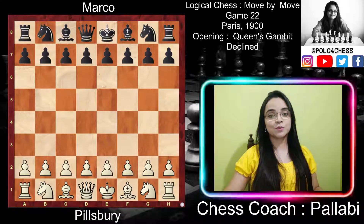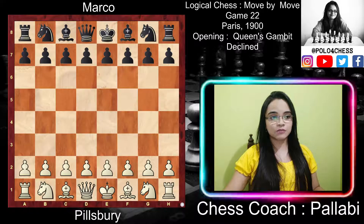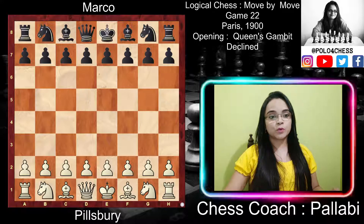Hey everyone, this is Palabi and today I'm going to show the 22nd game of the book 'Logical Chess Move by Move' by Irvin Chernev. This game was played between Pillsbury and Marco in Paris in 1900, and the opening played was Queen's Gambit Declined, also known as QGD. You will find more games based on queen's pawn openings from this book in the description below.